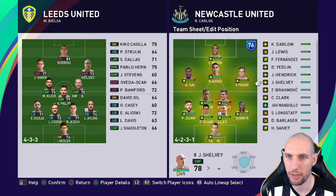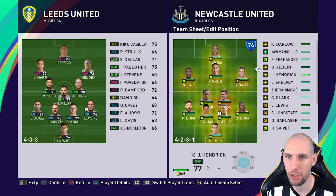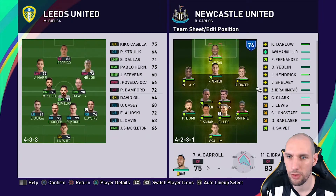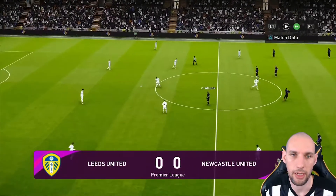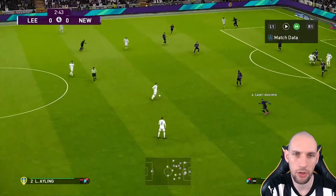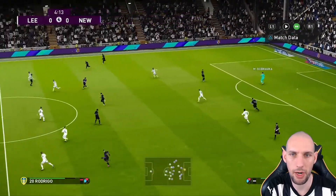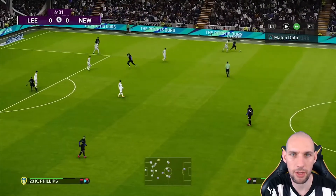I'm gonna put Dummit in at left back and everyone else is gonna remain the same. Queer can go on the bench and Carroll wants to be on the bench as well - give him a match off. Leeds United - I think they're down the bottom end of the league, but we're not in great form so it doesn't mean we can just walk over them. They've got a good team and a good manager in Bielsa.